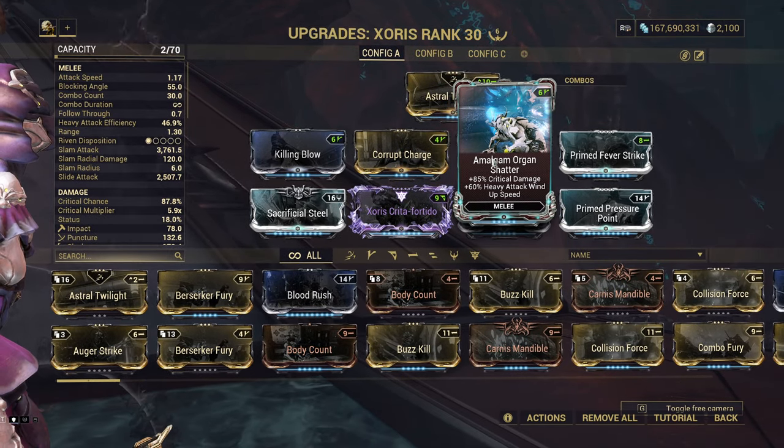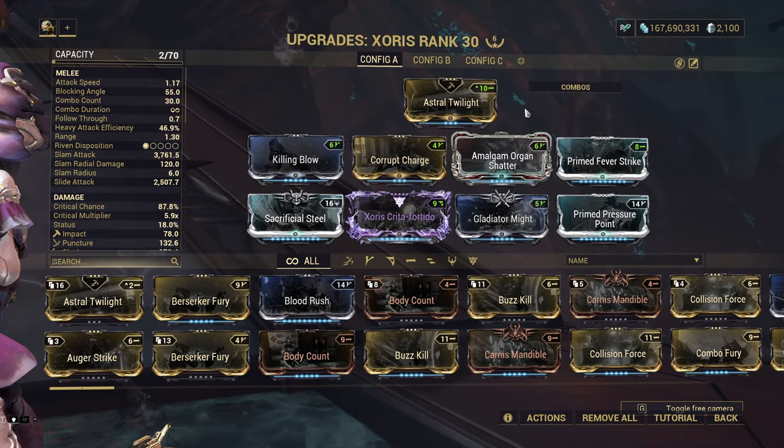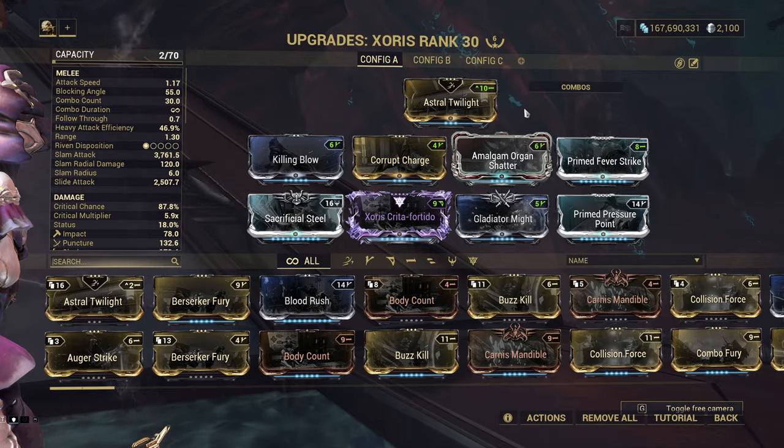And here you can see why I used Viral in my first build — to make it sort of comparable to this, because my Riven has Cold on it, so I just kept Viral in. Picking optimal elemental does not matter when you can just overkill the damage.